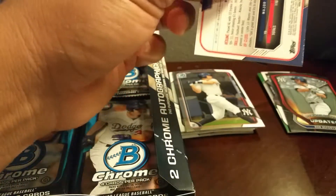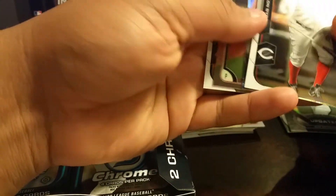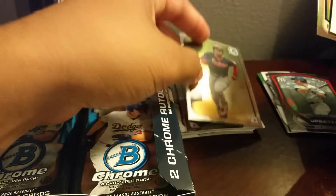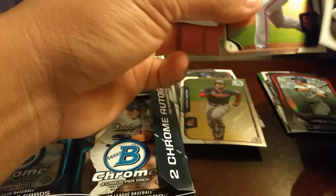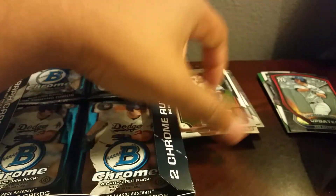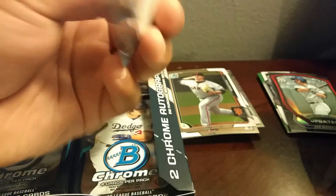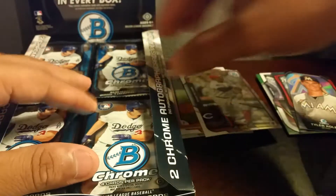Looks like we got a mini here, another tall boy. We got Martin Bird, Michael Bourn, Kyle Crick, a Tyler Kolick tall boy — not numbered. Not a bad pack.